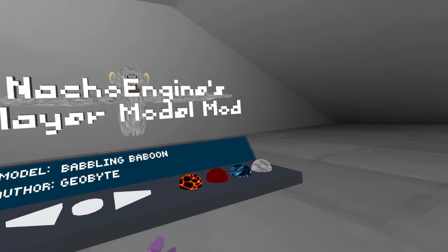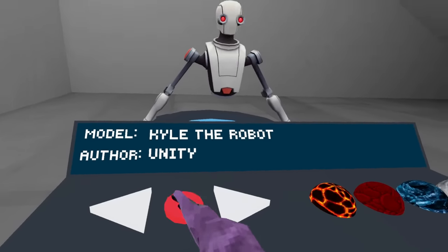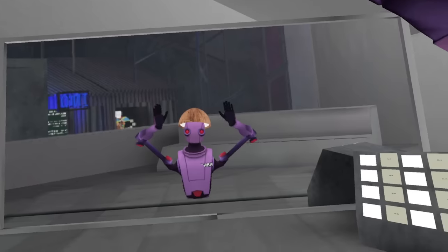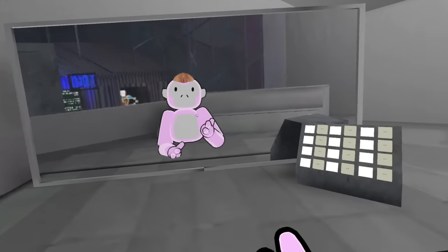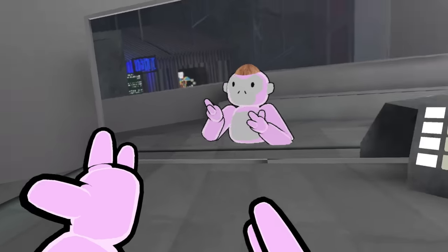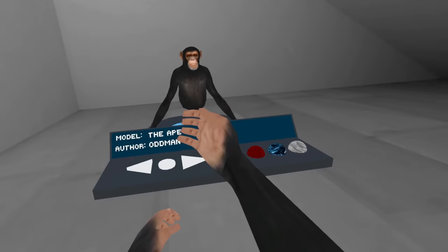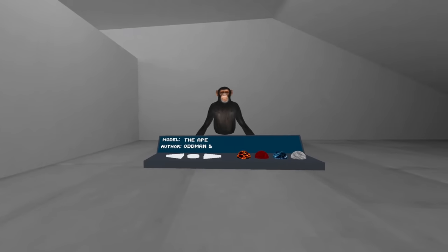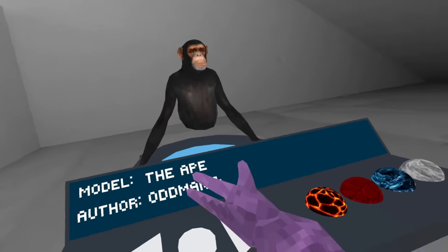This next mod is called the player model mod and it can make me into anything but a gorilla. For example I can become a robot — this reminds me of the OG days of Gorilla Tag. Now I'm a cartoon in Gorilla Tag, and this is just getting out of hand. There are so many other player models you can choose from; you can even become an actual monkey. Oh wait, I forgot to take off the monkey — that's better.